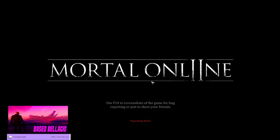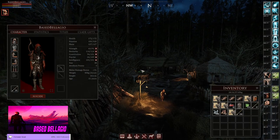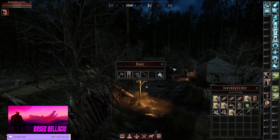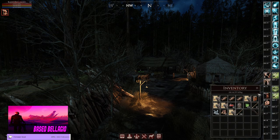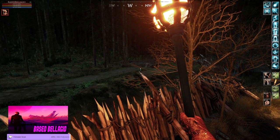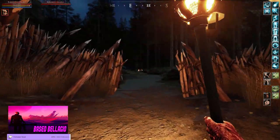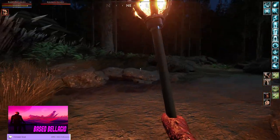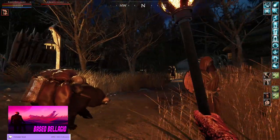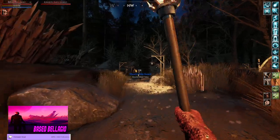Welcome to another Mortal Online 2 video. I'm Base Bellagio. Today I'm going to show you around the town of Bakhti. Let's get a little torch out so you guys can see. Make sure my criminal actions are off. Bakhti is a confusing town for new players. It took me three weeks and four days just to find the magic vendor, and even now I can't find the front gate. But once you watch this tutorial, you will be a master of this town.